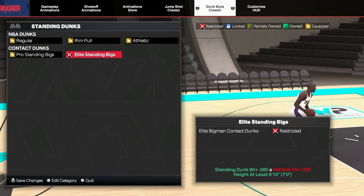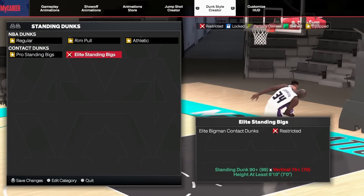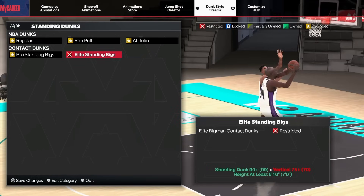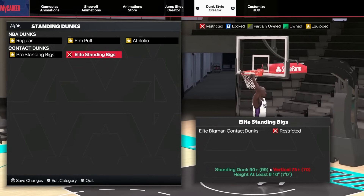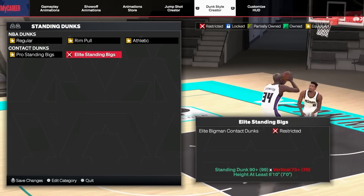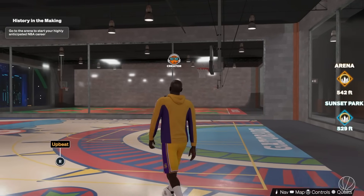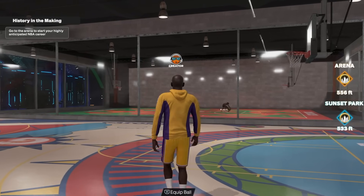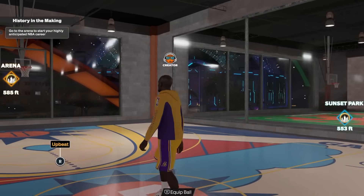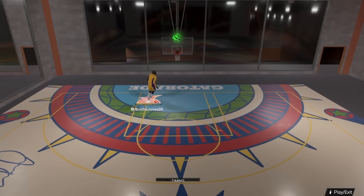I don't have a 75 vertical upgraded so I'm not able to get that one. This is just a build I made specifically for standing dunk, not a super common setup. Make sure if you make a center you give them extra stamina so you can pull this off — I low-key messed that up on this build. But I hope you enjoyed seeing the power of a 99 standing dunk with Hall of Fame Rise Up and Hall of Fame Precision Dunker. Leave a like and check out the next video right down the screen!